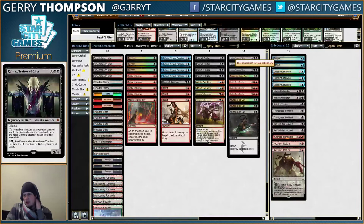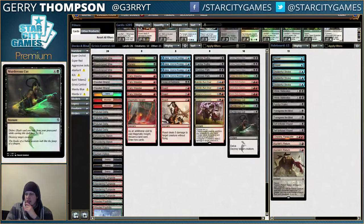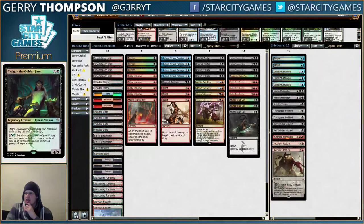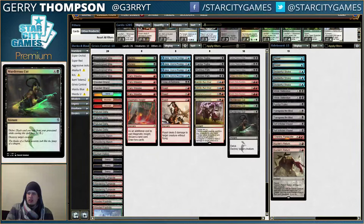That's kind of your main route to victory against them in game one. Three Kalitas, one Tasigur — I'm trying to go pretty hard with Delve cards. One Tasigur, three Murderous Cuts. I also have 12 fetchlands, and I think those are great for triggering Jori En. Without Crackling Doom, you kind of need to lean on Murderous Cut a little harder than you would with something like Jeskai Black.